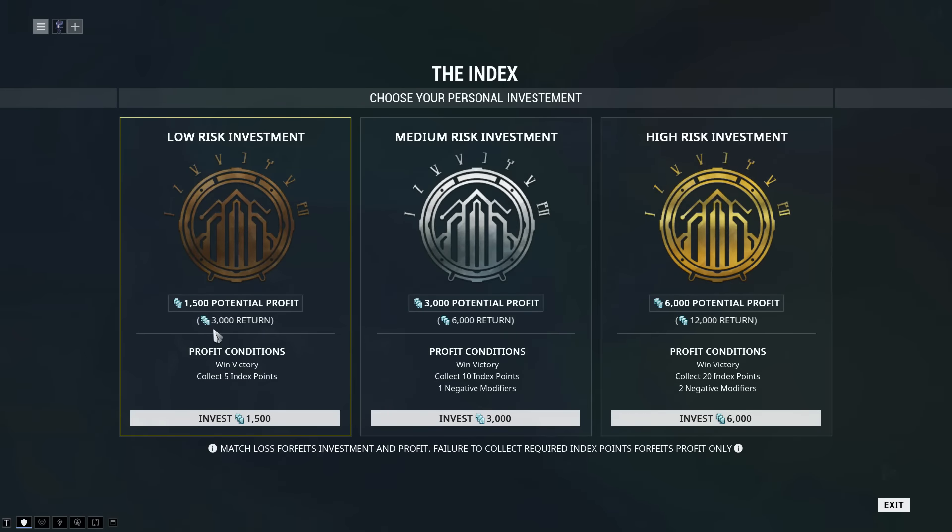Every time you want to join an arena, you have to put in a little bit of credits, but if you win, you get double the credits as a reward. For the first arena, low risk costs 1,500 credits — win and score 5 points on your own and you get 3,000 credits back. Medium risk costs 3,000 credits; score 10 points on your own to win 6,000 credits, but you'll have 1 negative modifier for the entire mission. High risk costs 6,000 credits; score 20 points on your own to win 12,000 credits, but with 2 negative effects. These can range from lower energy to half shields or lower health.